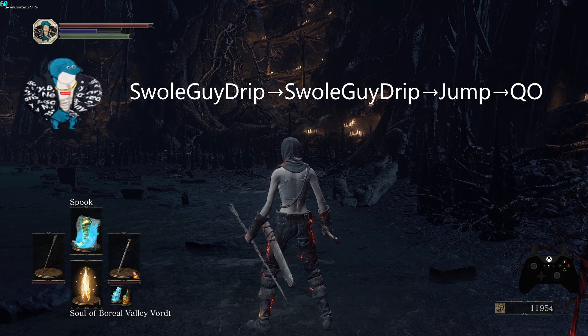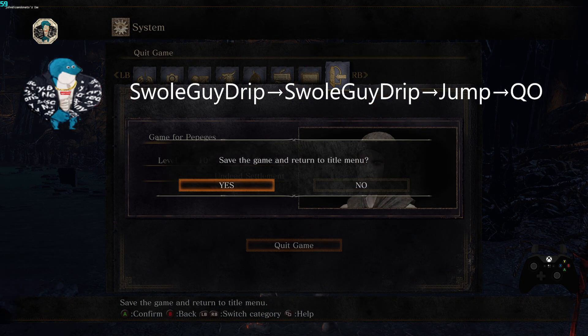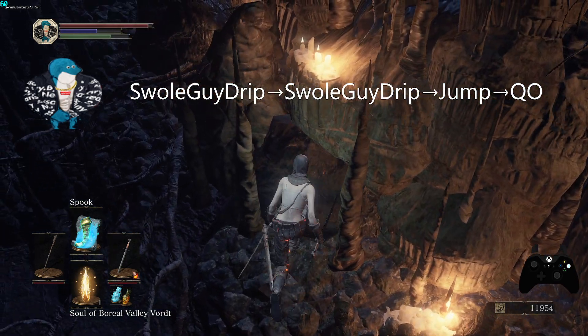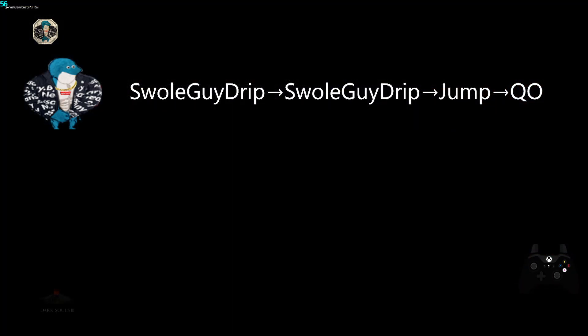After that you just jump, and when you see the yellow golden text you just press quit out. So something like: you run here, boom — 'small guy drip, small guy drip' — and here we go. Something like that. Right now I'll just show you how it works in action.